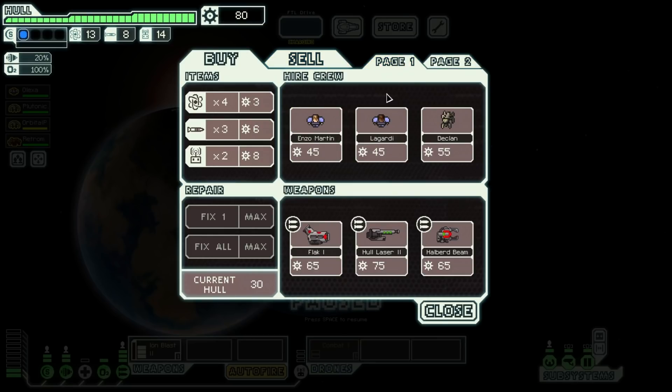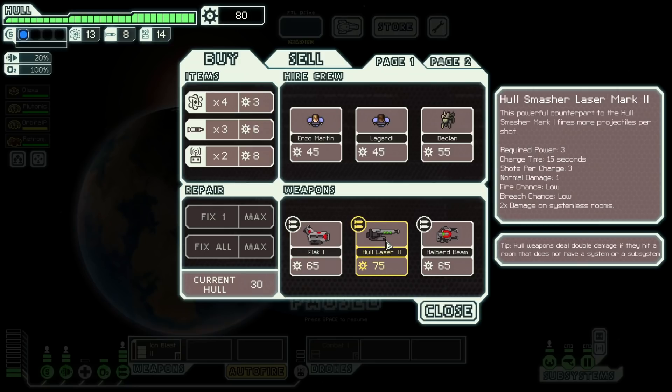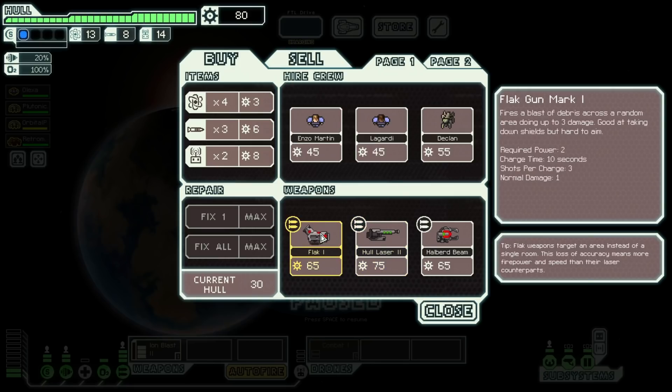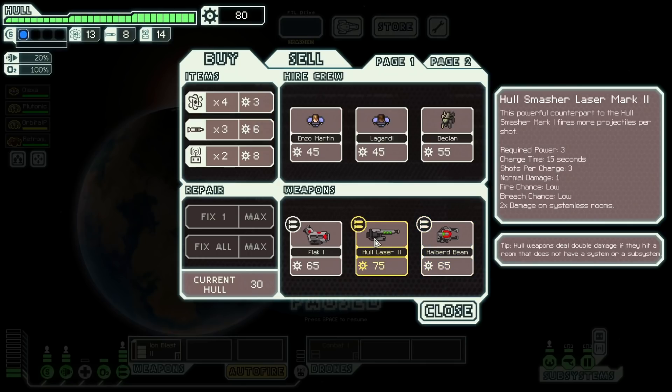I don't even know what to do. I don't think we want a new system yet. I'm very interested in going big brain and dumping everything into weapons. The hull laser 2 — deals double damage if I hit a room that doesn't have a system or subsystem. That's even more interesting. A flak is good but we don't need the halberd beam — let's go for the hull smasher.